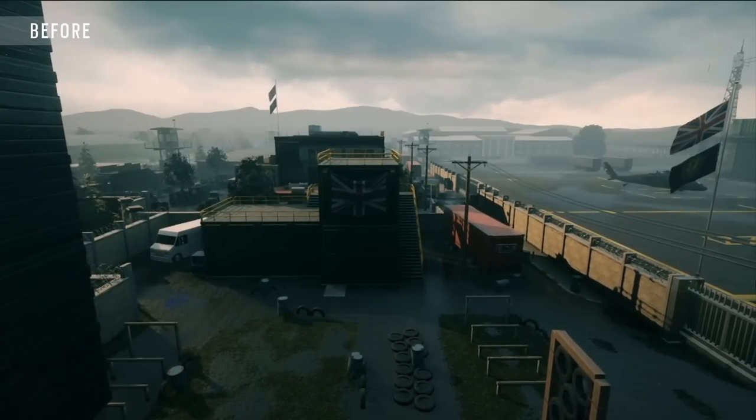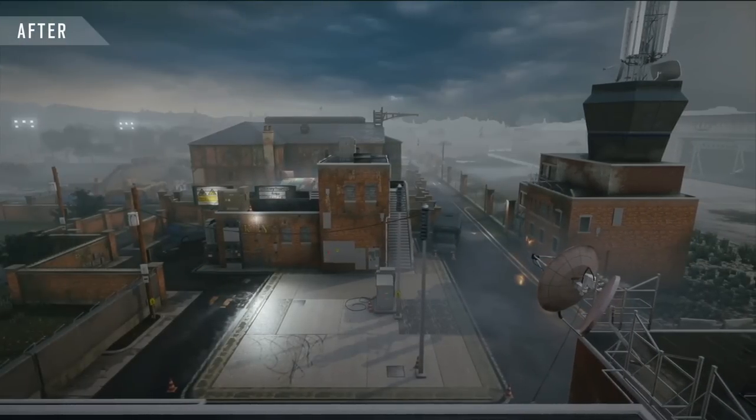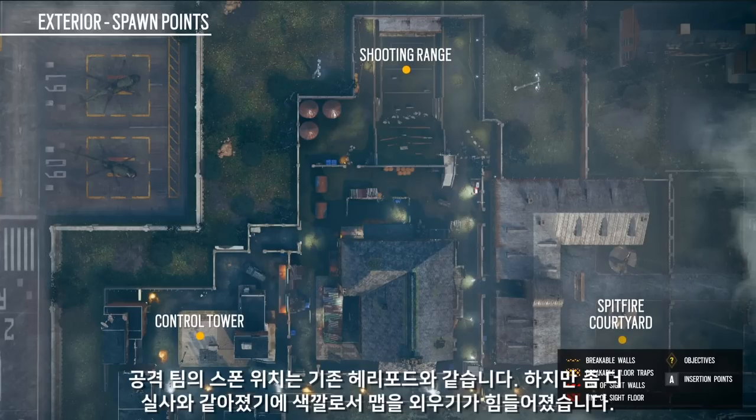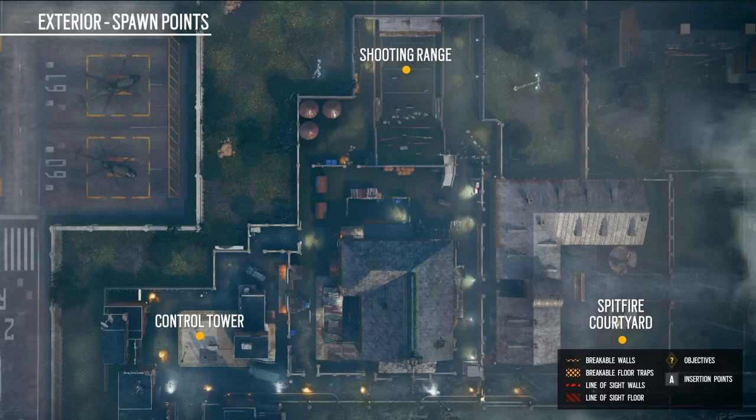Players that know Siege and know the game will recognize it. They'll recognize the thematics, the Spitfires, the control tower, and the shooting range. You've still got control tower, the shooting range, and the Spitfire courtyard, so that will feel very familiar to anyone that's played Hereford. The approaches have changed because obviously the outside is completely changed, the inside's changed, but they're very well sheltered and they're very good approach lines.